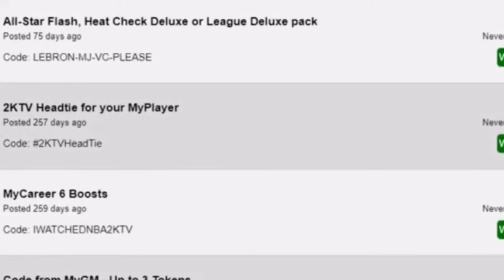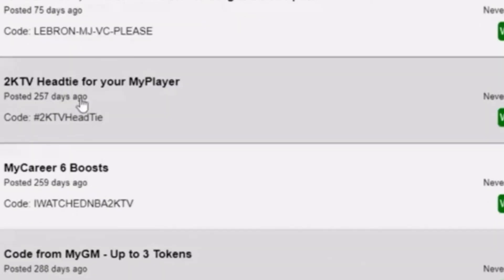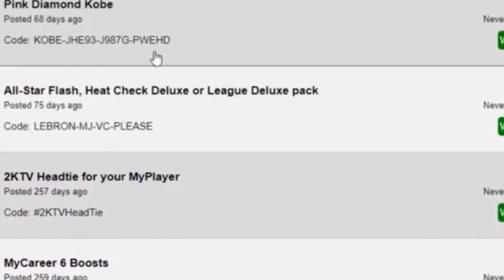This one is a bit of an older code — I guess they fixed it though. It was posted around March, I think. Big time with Kobe — of course, if you need him for the spotlight challenges, there it is right there, go put it in.